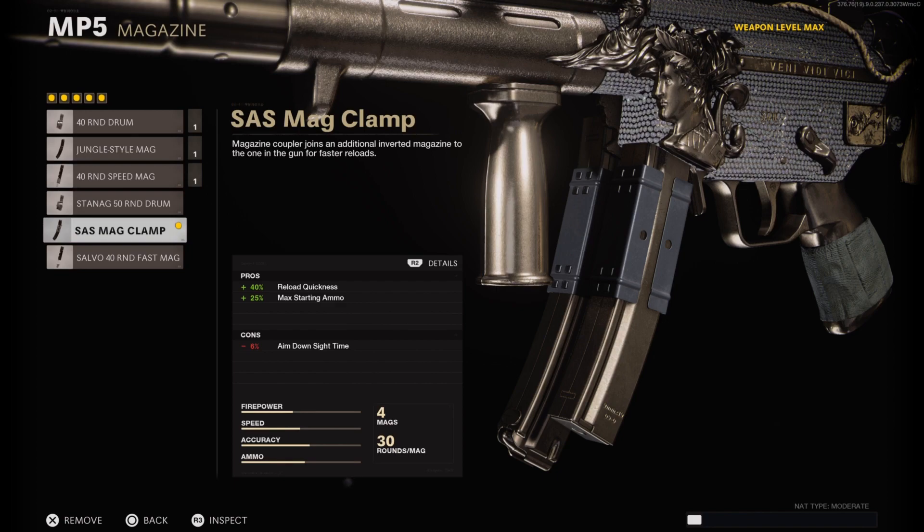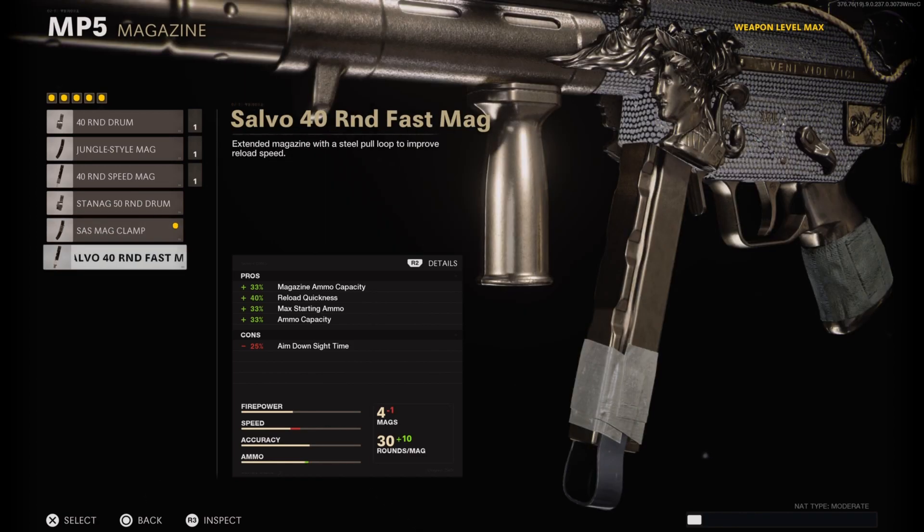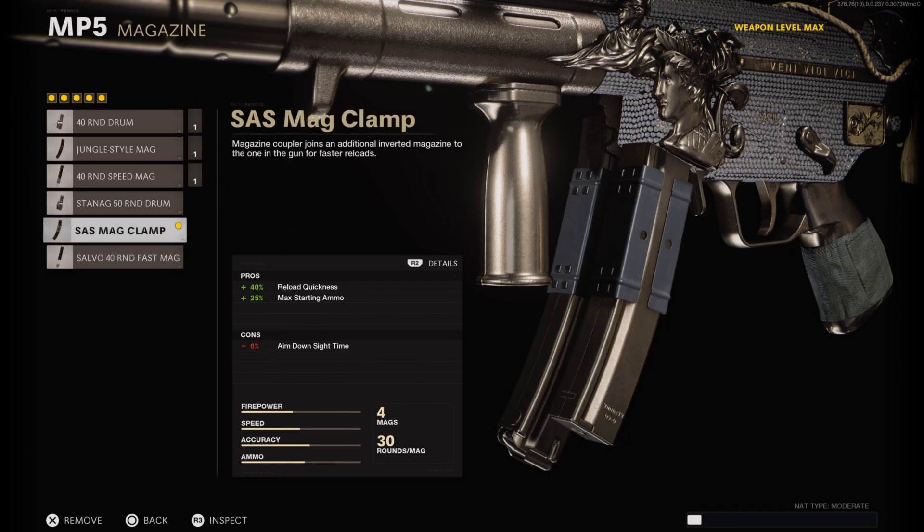For the magazine I have the SAS Mag Clamp, which gives us the fastest reload speeds possible for the MP5 as well as a slight bonus in max starting ammo. The biggest thing to note is the negative 6 percent in aim down sight time — compare that to the 40 round fast mag's negative 25 percent. I want this MP5 class to be very aggressive, and the reload speed honestly compensates for the lack of ammo. 30 bullets is definitely enough.